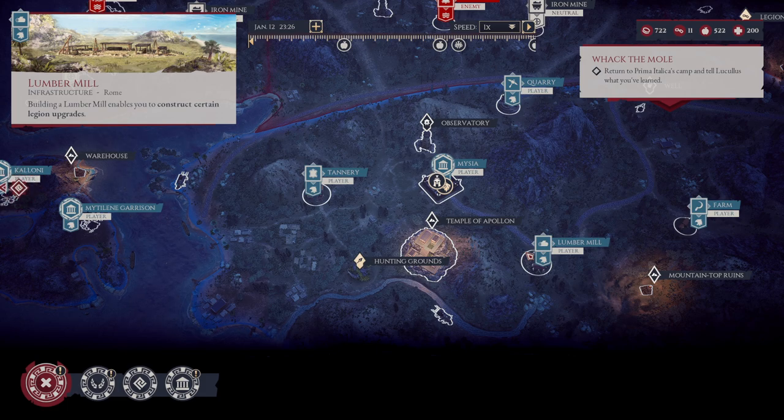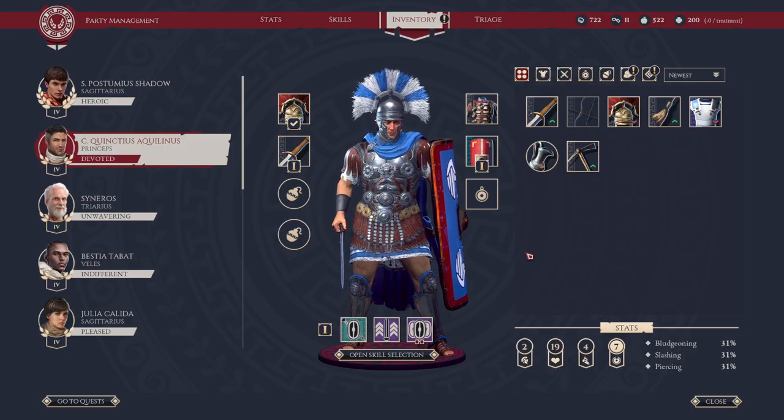It also highlights different boxes that you can loot, which is very important because you will find items, rations, denarii, and more from doing so. Left Alt is your friend.